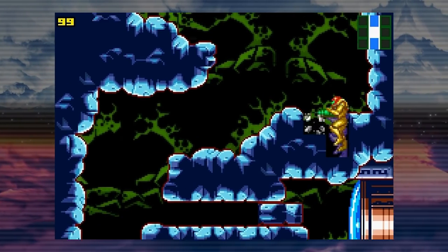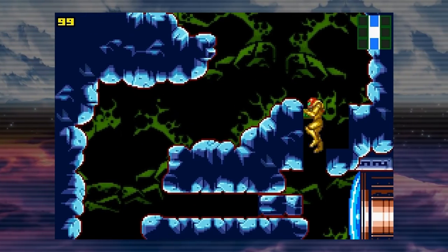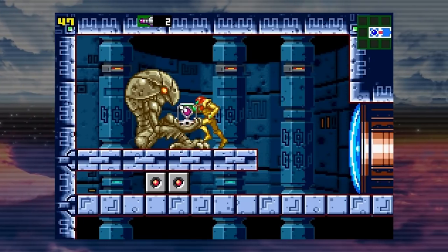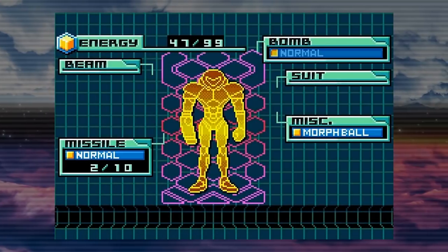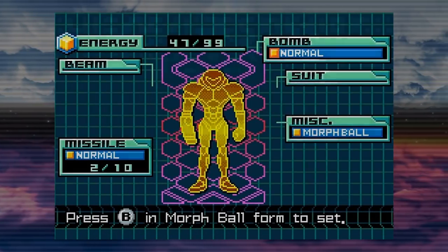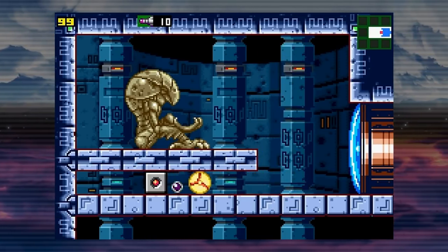Metroid has a ton of sequence breaking, some allowing you to obtain items early or even to skip entire sections. But the coolest part about it, at least with this game in particular, is that its level design accounts for sequence breaking. If they didn't intend you to sequence break, they probably would have nerfed things like the bomb jump in future games, right? Well, they never did. Bomb jumping is included perfectly intact in basically every 2D Metroid game.